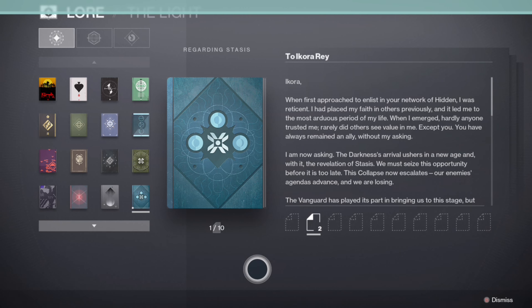After you get that Entropic Shard, you'll get some lore about Ikora Ray. It's called Regarding Stasis. If you guys want to read that, go ahead.